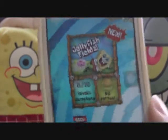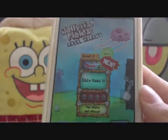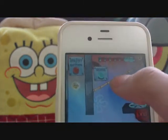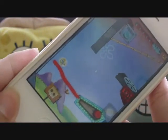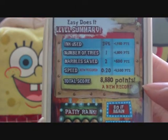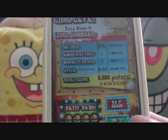Today we're going into Jellyfish Fields and we're going to give you tips on how to get four patties. First level: Easy Does It. This one is a little bit tricky — you have to bounce it directly at this part here so it goes this way, you don't really need to use a lot of paint. Tada, first level done. And there you go — four patties. As I said in the previous video, even if you got 8,000 plus points you can still get four patties, and this is what I mean.